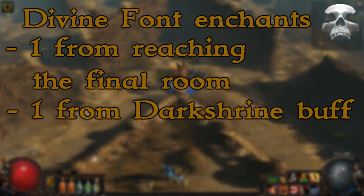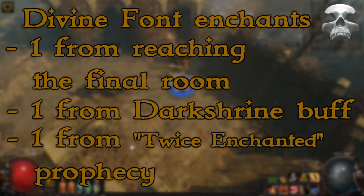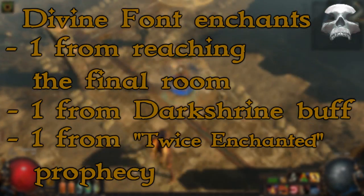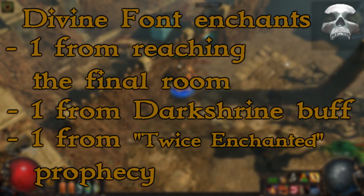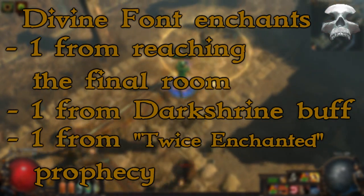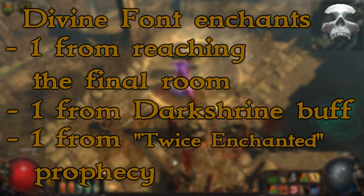Another way to get an additional enchant is the twice enchanted prophecy that you can get by giving silver coins to Navali or buying it sealed from other players. Keep in mind that these two do stack, so you can get a maximum of 3 enchants per run, but this is once again RNG based because of the dark shrine buff.